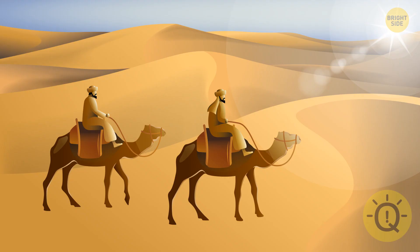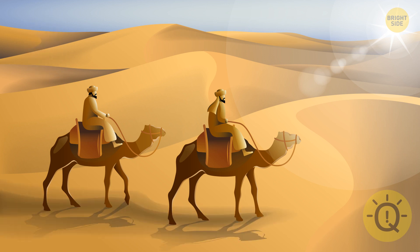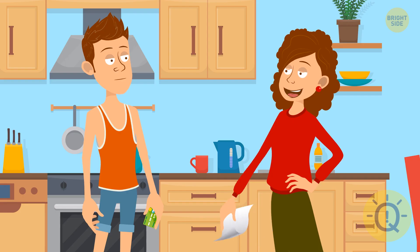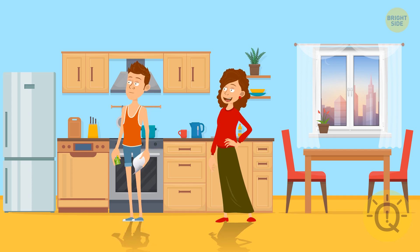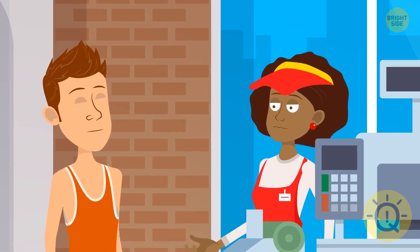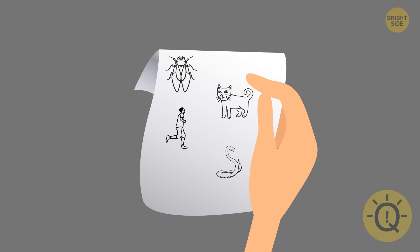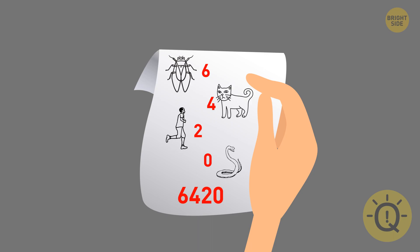Look at this picture attentively. What's wrong with it? There are no shadows here. Larry's mother asked the guy to do some grocery shopping. She gave him a shopping list and her bank card, and a small note in case he forgot the PIN number. At the register, he realized he had forgotten the PIN. Larry pulled the note out of his pocket and immediately remembered it. Can you figure out what it was if the note had a fly, a cat, a person, and a snake drawn on it? The PIN was 6420 — Larry just had to count the number of legs of each creature.